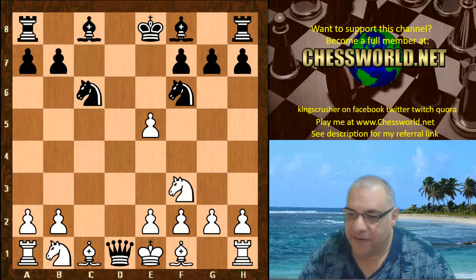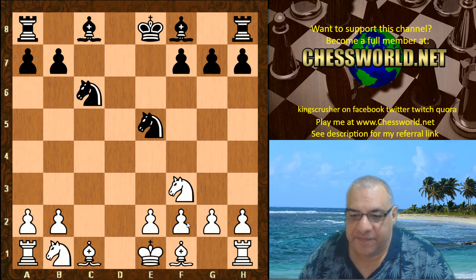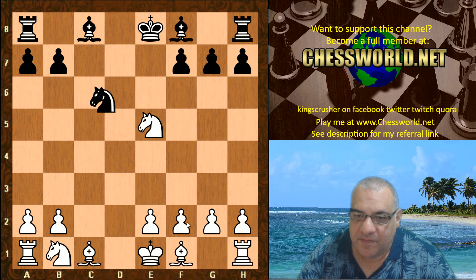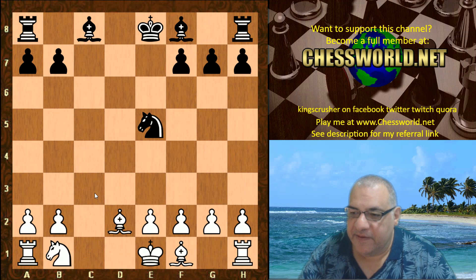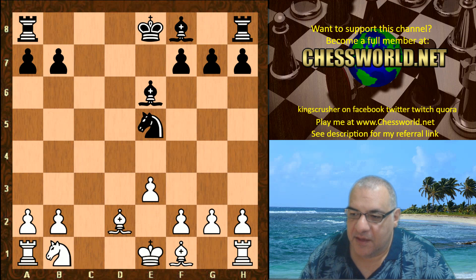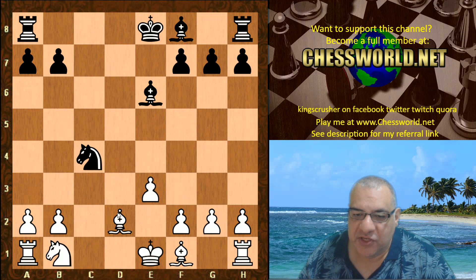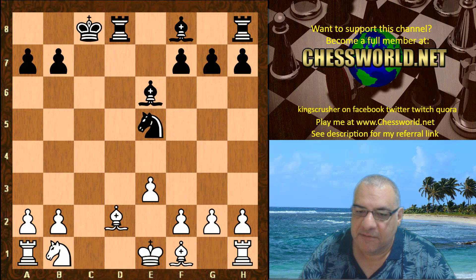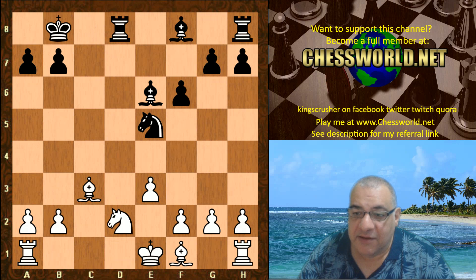Against stronger opponents this idea might become more unstuck. Leela is only too happy to have the queens coming off. Ng4, f2 needs to be protected, Ngxe5 — still a pawn up. Knight takes, knight takes, then Bishop d2 finding a good square with potential on c3. Bishop e6, e3, Black castles — Black has a lot of piece activity, but if Nc4 is played immediately White is ready to protect b2 and maintain a small edge.